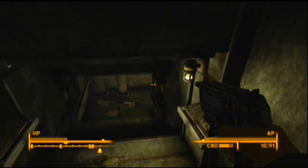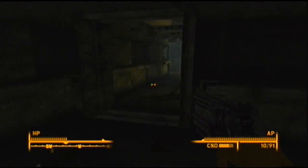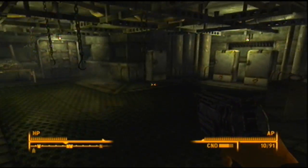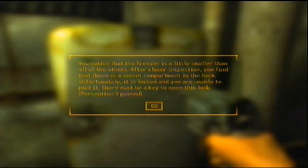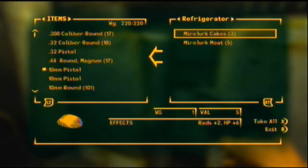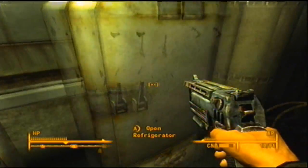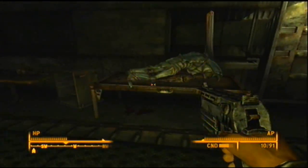That one place I was telling you about with the underground thing — I believe it's down here. Walk over here. There's a bunch of fridges and Mirelurks. Notice that the freezer is a little smaller than all the other things. After a closer inspection, there's a special compartment in the back. Unfortunately, it is locked and you are unable to pick it. There must be a key to open this door. Apparently there's a door there — I've never noticed that before.